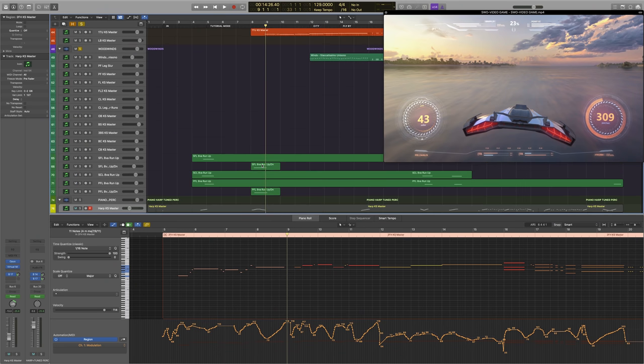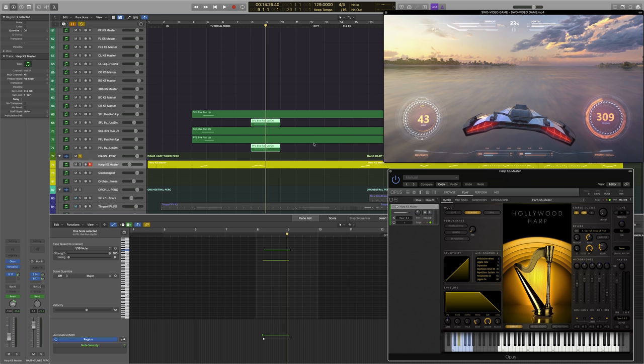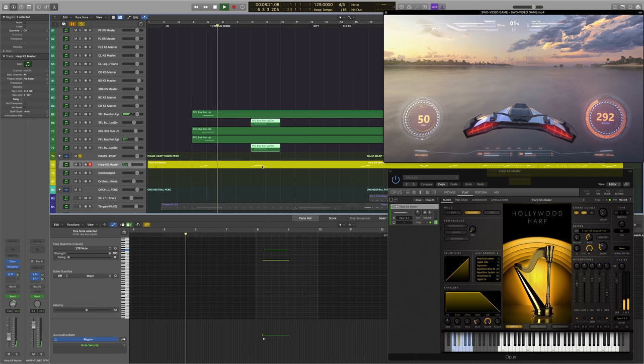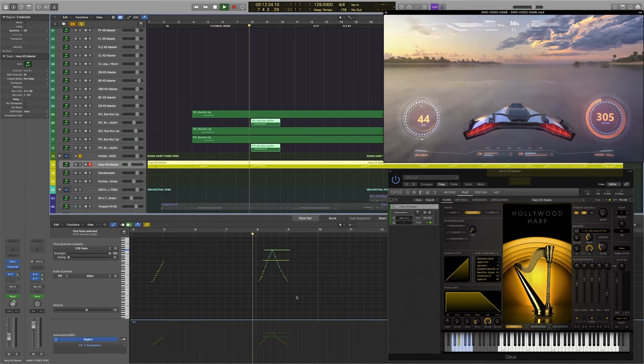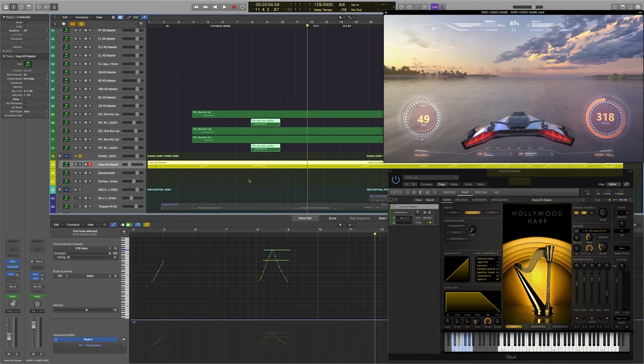I should point out that I'm using the factory EastWest articulation sets for Logic Pro. Next, let's add the woodwinds — just some pre-scripted runs from Symphonic Orchestra. Let's also add the harp. The harp and woodwinds are basically going to give us a little bit of separation between the two parts of this phrase — think of it kind of like a comma in musical phrasing. For that harp gliss, we are using the gliss technique articulation, which I think is really important to use when writing your own harp glisses.